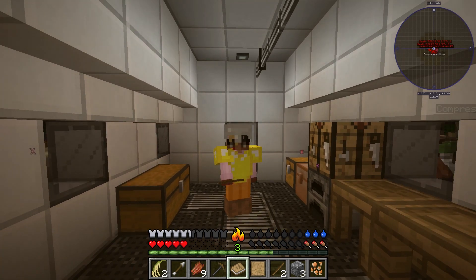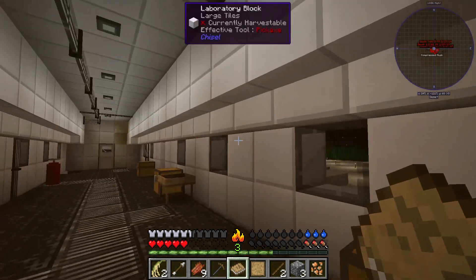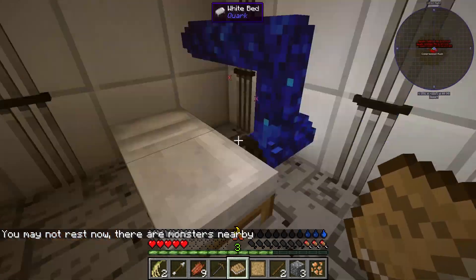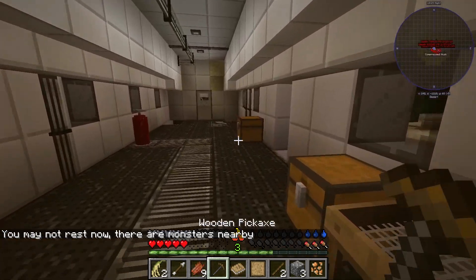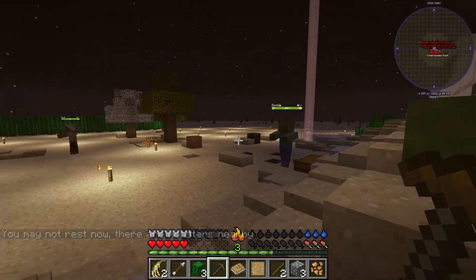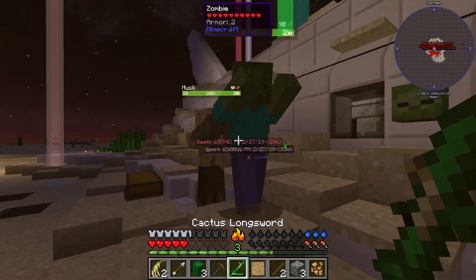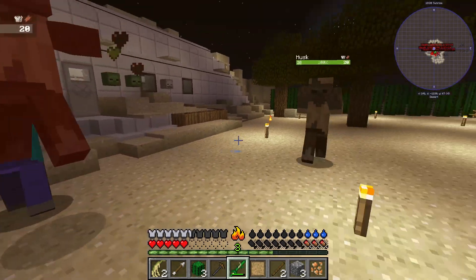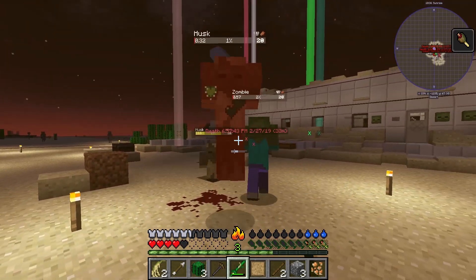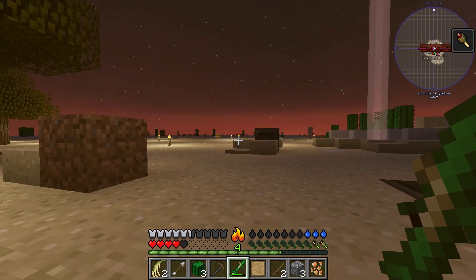Hello and welcome back to Forever Stranded episode nine. I have a lot to do this episode. I was stuck and didn't know what I was supposed to be doing, so I went and read the page and learned a lot of new stuff. This is a sword made out of cactuses, by the way. I found how to make water and how to make cobble, so that's what we're going to be doing this episode.